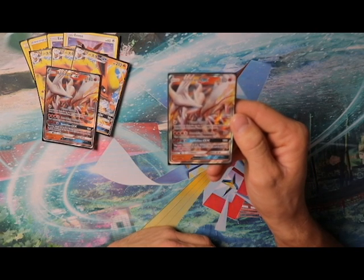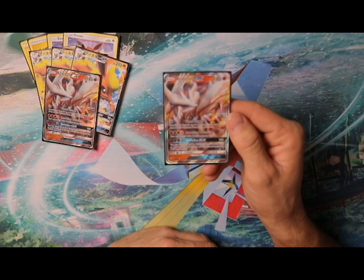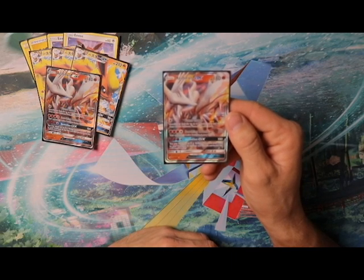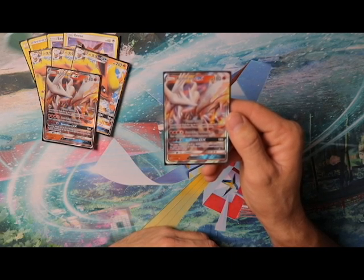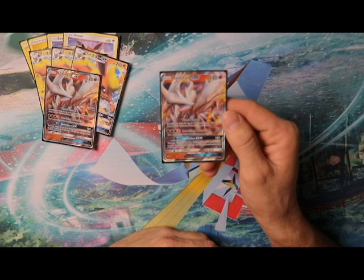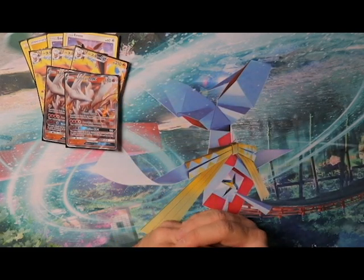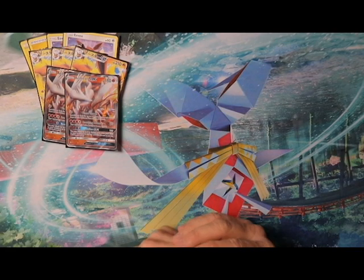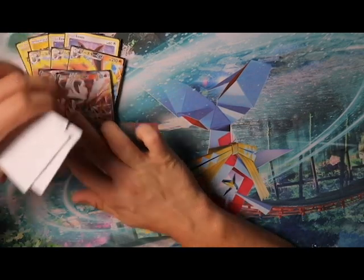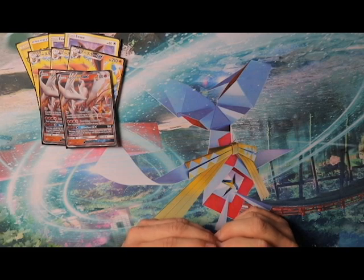Reshiram's second attack is three fire energies and one colorless — Scorching Column — 110 damage and the opponent's active Pokémon is burned. The GX attack, Vermilion GX, costs three fire energy and one colorless, does 180 damage, and with Choice Band you're hitting 210 for a great KO on a GX Pokémon. You may also attach up to five fire energy cards from your hand to your Pokémon in any way, which lets you attach to Eevees and trigger Energy Evolution to search out and evolve into Flareon GX right away.